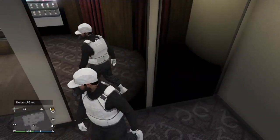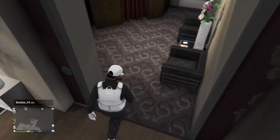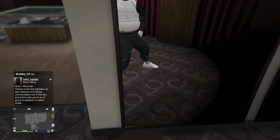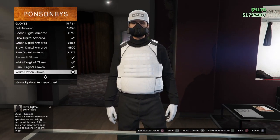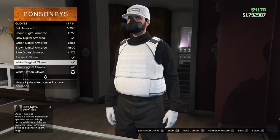First things first: the black joggers. If you want to get the black joggers, there's a link in the description if you want to check that out. Then head over to the accessories at a clothes store, your apartment building, or your house, and head on over to gloves. Put on the white cotton gloves or the white surgical gloves.